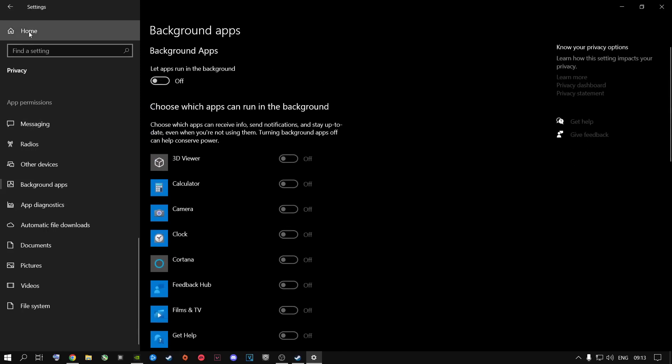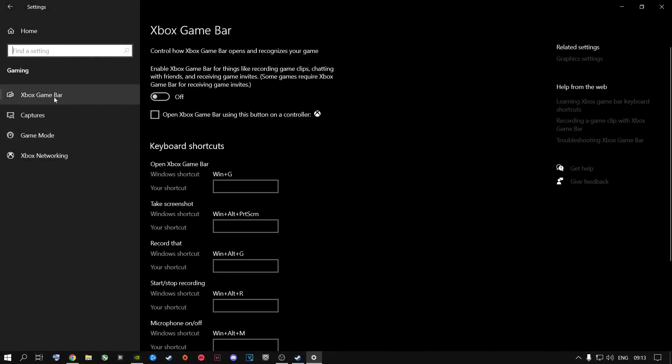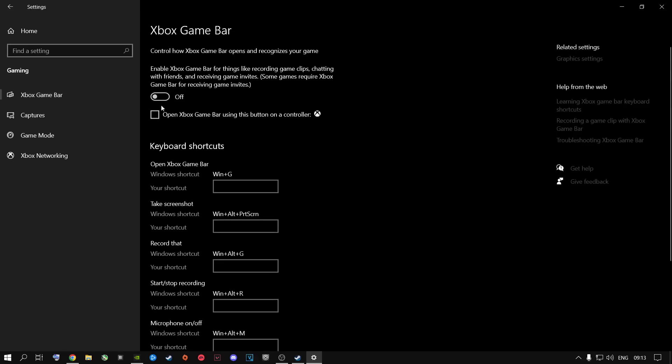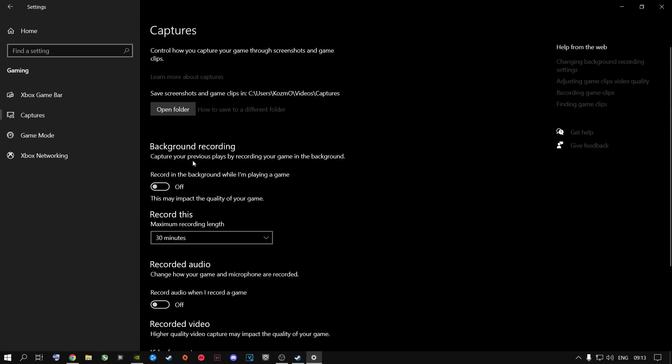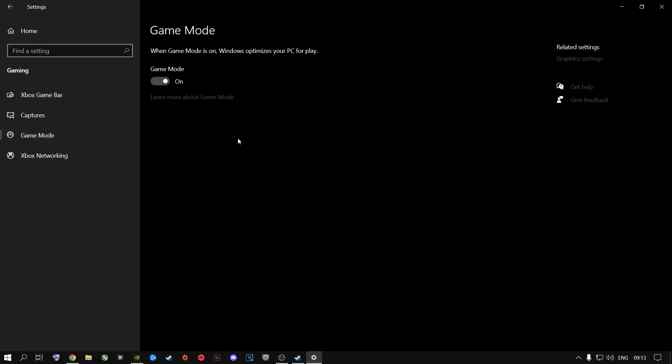The next step: go to the home button and then go to Gaming. First, go to Xbox Game Bar and turn this off if you don't use it. Under Captures, just copy my settings. For Game Mode, I highly recommend that you turn this on right now in 2023 with the latest updates of Call of Duty.